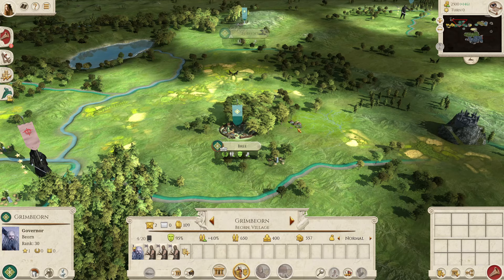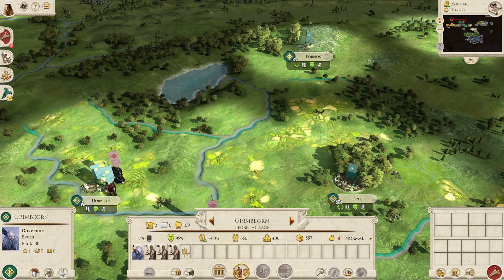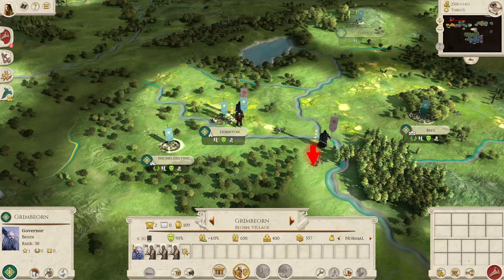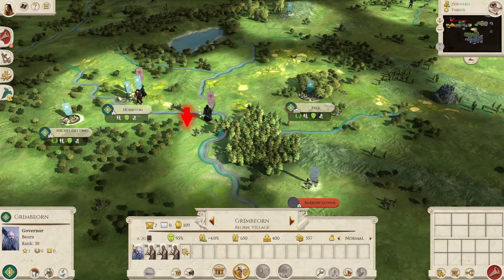The Free Peoples are quite a weak faction — they are designed to be that way. They are an amalgamation of areas and cultures, none of them being particularly strong. Some of the old settlements are basically the remnants of Arnor, but by this point they haven't really had any sort of military infrastructure in a while, and that's why you don't really have access to any stronger units. However, there is a random spawn chance for Dunedain Rangers and also the Ents in Fangorn, so you do have a bit of power there.